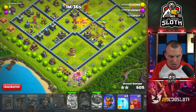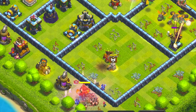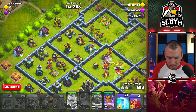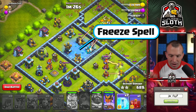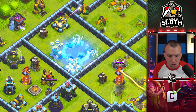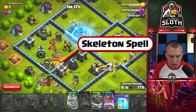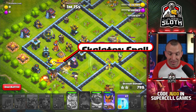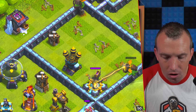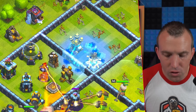You can use the minion and archer down there just in case any buildings are missed on the inside. As the King approaches the mortar, use the Royal Champion from six o'clock, and basically you're keeping an eye for when any Inferno Dragons get in range of that air defense. When they do, just constantly freeze it — you can hit the scatter as well. As the Royal Champion approaches this back area, use a skeleton spell there and again, just focusing on that ten o'clock air defense. As any Inferno Dragons are in range, freeze it.